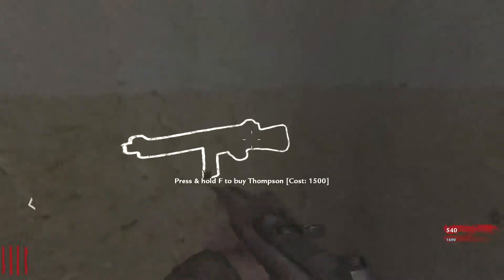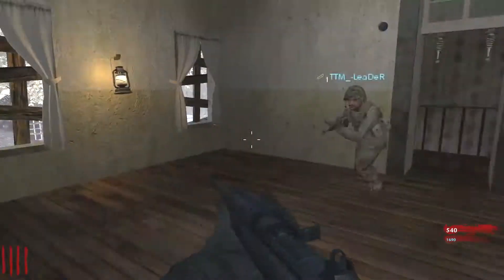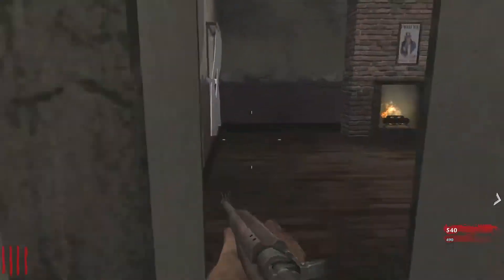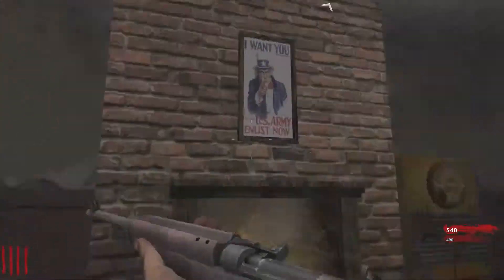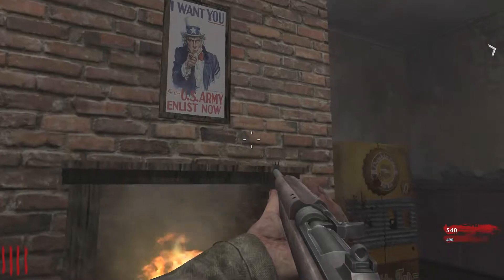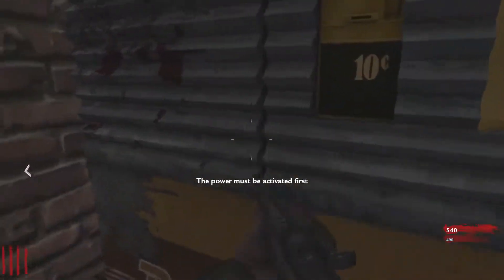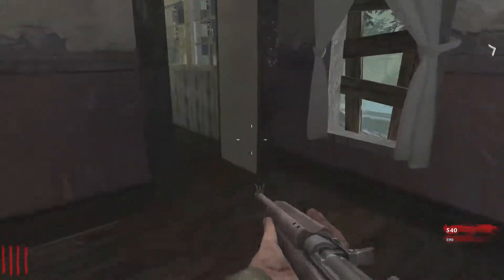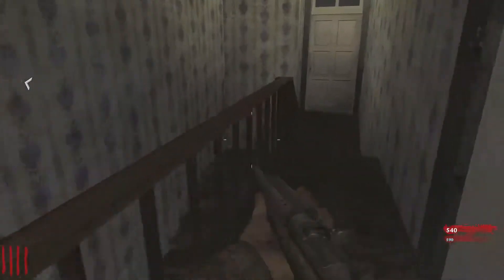We got a Thompson up here, so grab it since you get the most points. 'I want you for the US Army — enlist now.' No slinky. There ain't no power here.